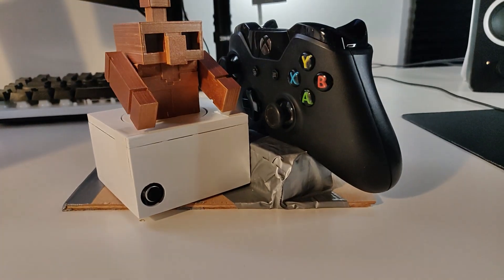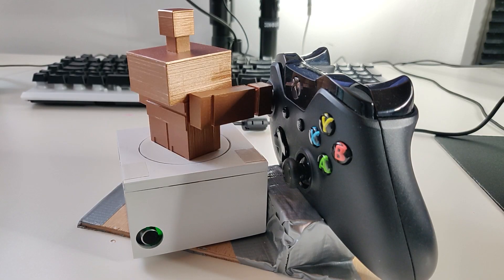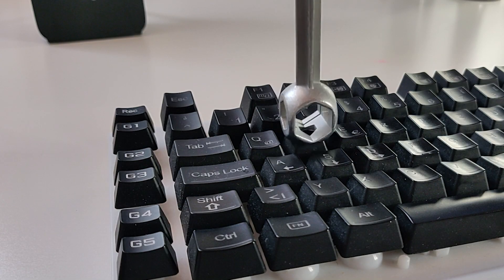Let's let him play Minecraft. I made another little controller setup so he can use the joystick to move the mouse in-game left and right. There's no advanced AI involved — he just chooses left or right randomly, I just want to see where he ends up. I also taped the left mouse button down and put a weight on the W key, so in the game he will constantly move forward and mine.